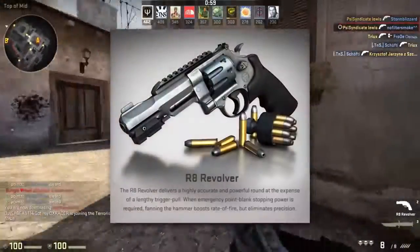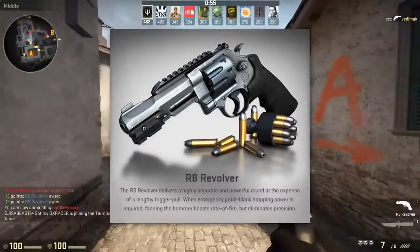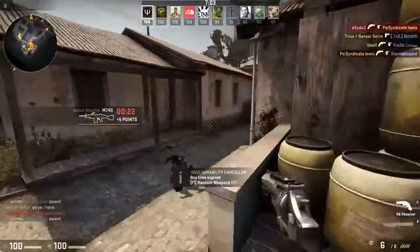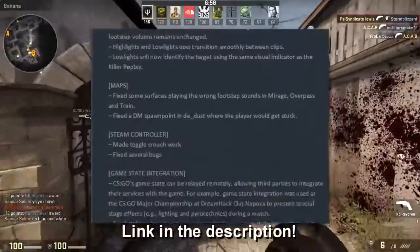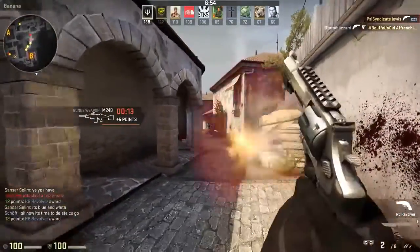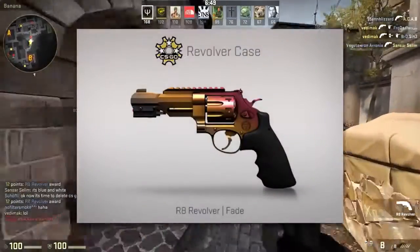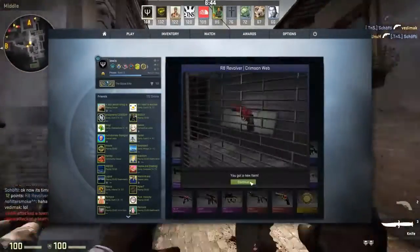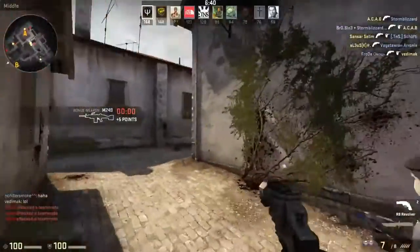The R8 Revolver. This is the first weapon which has been added to the game which you wouldn't have seen in any previous iterations of CS, and it's very, very unique. There is also a new case called the Revolver Case, which has got a Revolver Fade skin and a bunch of other really nice skins. Of course there's no new knife, but the new weapon in itself is pretty much as good as a new knife — if not better, in my opinion — since it actually affects the gameplay.